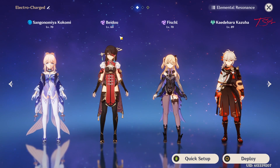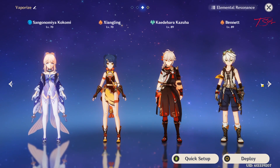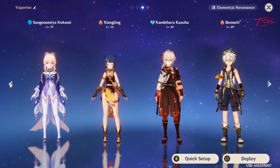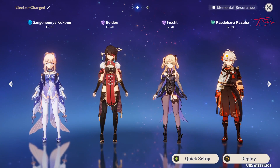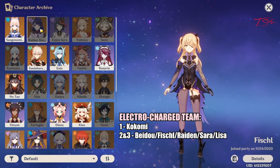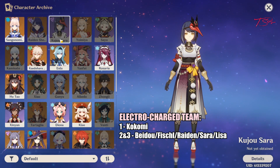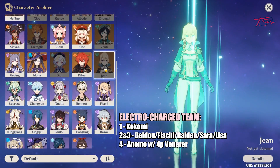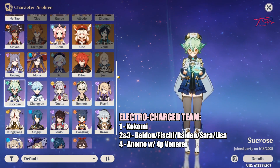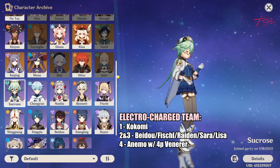For team comps, there are 4 different types she fits in. The electrocharge and vaporize teams highlight Kokomi as a DPS. In freeze teams, Kokomi is an alternate support for Mona. You can also fit Kokomi in miscellaneous teams that need a sub DPS. For an electrocharge team, you want 2 electro characters — the usual pair is Beidou and Fischl. You can also add Raiden Shogun to replace one of them, or Sara/Kujou Sara for a damage buff. The last slot should be an Anemo character to debuff enemies with the 4-piece Viridescent Venerer set. This is probably my favorite team since lightning will be bouncing all over the place and it's very easy to play. You can also take advantage of the Inazuma catalyst and 4-piece Thundersoother set, as long as enemies are not immune to electro.